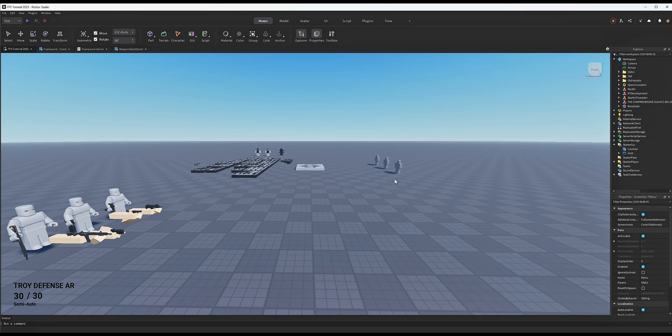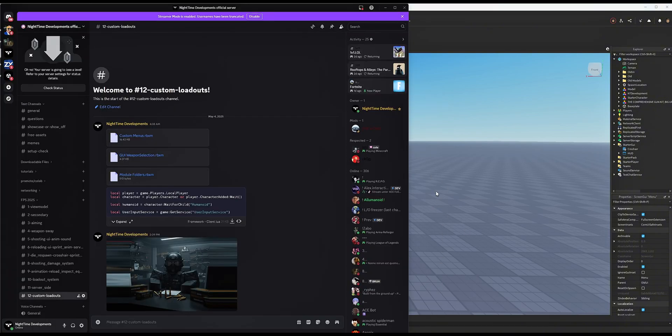Click the link in the description below this video and go to my Discord server under FPS 2025 R12 Custom Loadouts. You should see a couple of folders, a script, and an image. I only included the image in case yours doesn't load so you can download and upload it yourself. Go ahead and download all three of these files.